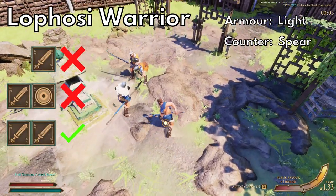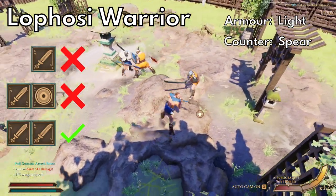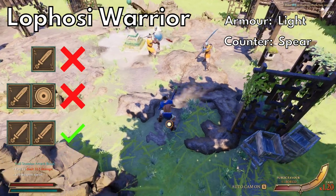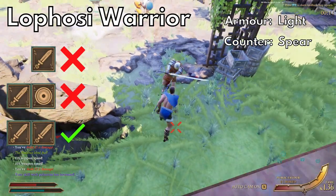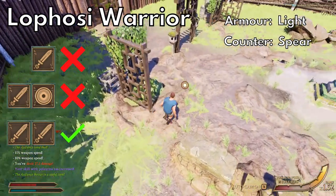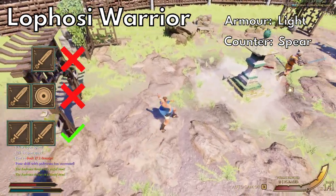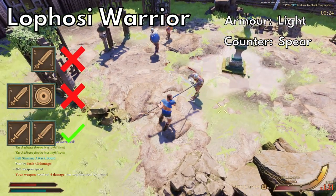The next few enemies are the lefosi, starting with the lefosi warriors. These guys are also really straightforward — they only ever use the gathldaka and they tend not to have too much armor. They're kind of glass cannons because the gathldaka can do crazy damage and they tend to really whip it around, but you'll always be able to hit some weak spots. If you've got a spear, great — just poke them to death. Otherwise wait for your windows and hit those weak spots.